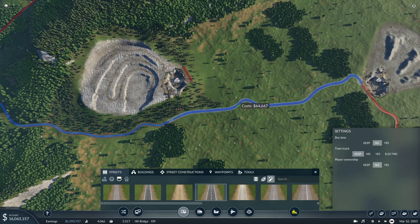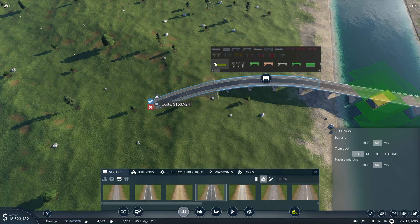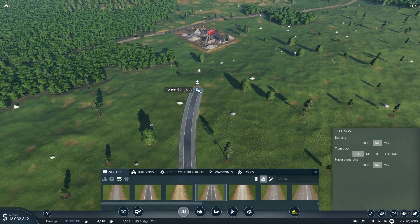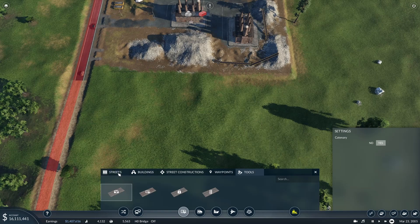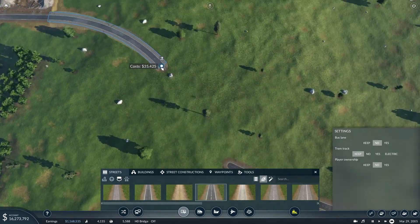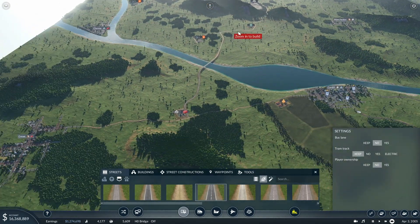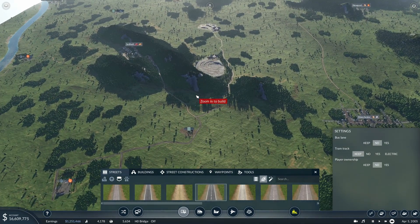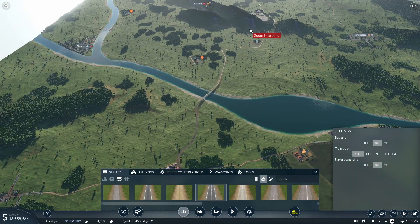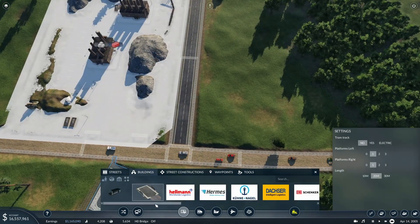We don't want to go too mad with infrastructure because it's all quite expensive. We do have 16 million in the bank so it's not too bad, but the more we can keep costs down the better. We're looking for a way to connect that up to the existing road, then we can upgrade what already exists. Let's do it bit by bit — long straight bits require more groundwork which costs more. Let's upgrade all of this road up to about here, including toward the quarry.